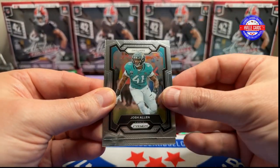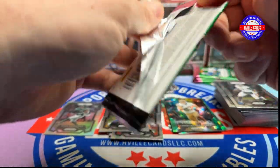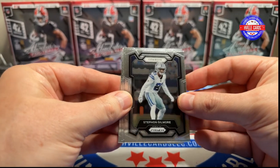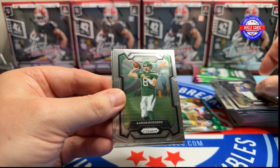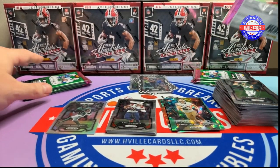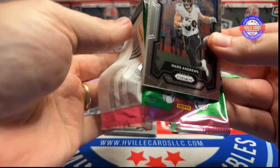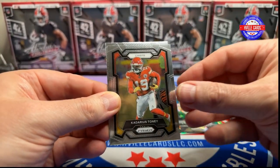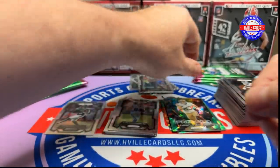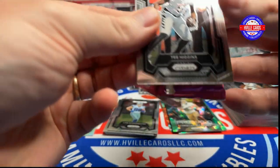Joshua Dobbs, Josh Allen, Malik Willis, and a Jaron Hall. Come on baby, daddy needs a CJ. Stephen Gilmore, TJ Hawkinson, Aaron Rodgers, and Kayshaun Boutte — who gambles and is probably going to get suspended. We've got Mark Andrews, Katerius Toney, Xavier McKinney, and a Luke Schoenmacher. Ed's not the only one who pulls him every time, but Ed is the only one that pulls his autos and his mems.